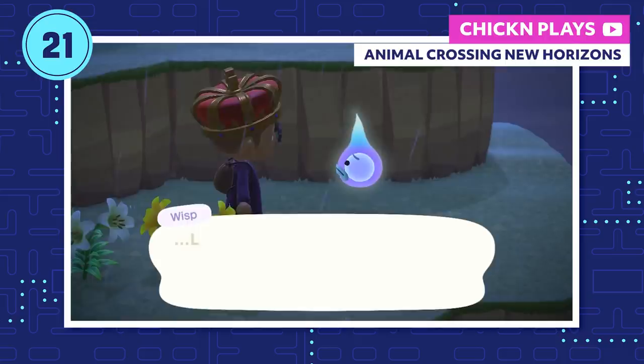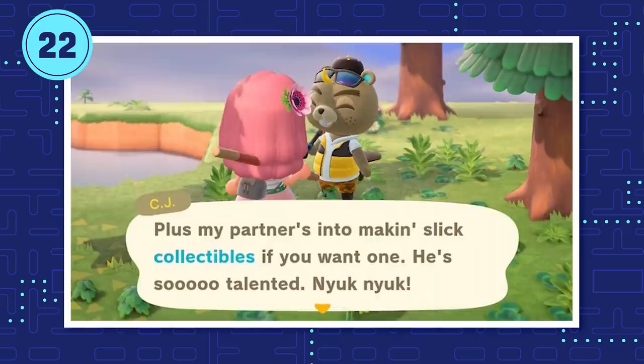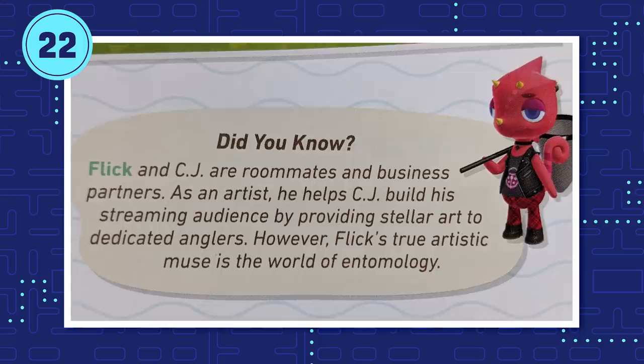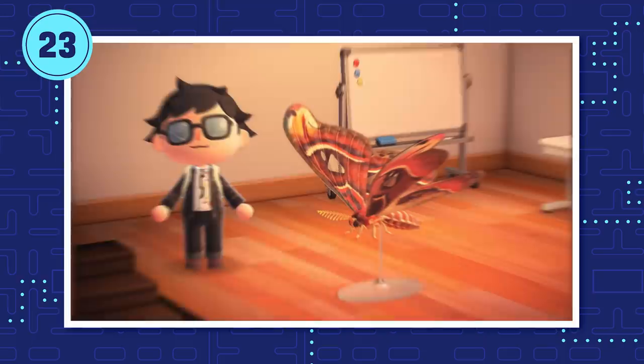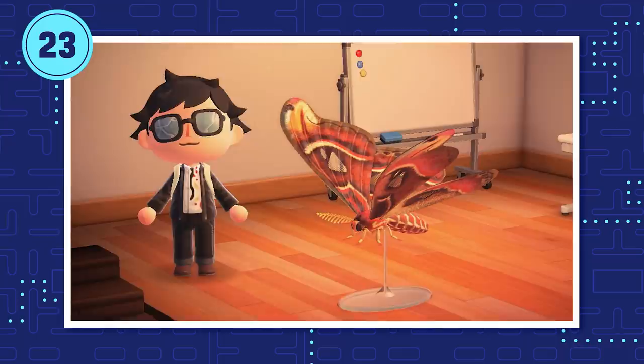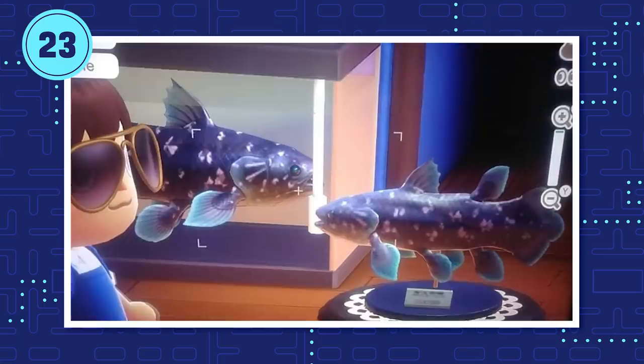Because CJ and Flick refer to each other as partner, many players have hoped that means more than just business partners. The New Horizons strategy guide does mention that CJ and Flick are roommates. Despite their beautiful bond, Flick's bias for bugs over fish stands out in his statues. His atlas moth statue is a majestic, giant grand atlas moth — bigger than the actual bug. On the other hand, his statue for the coelacanth, a fish bigger than your villager, is just a pitifully tiny statue.